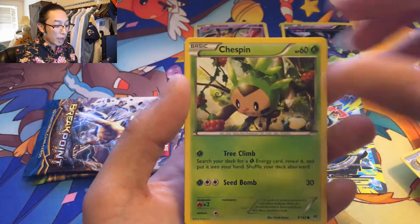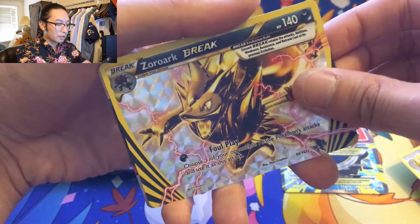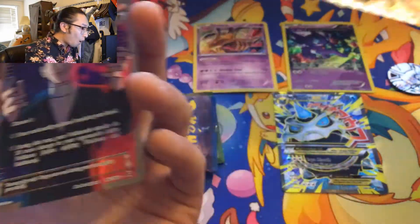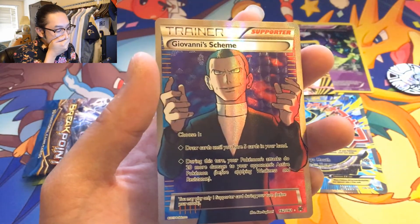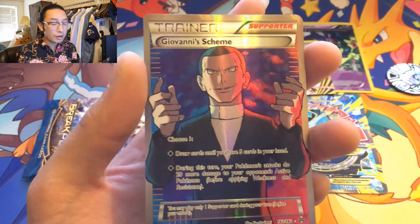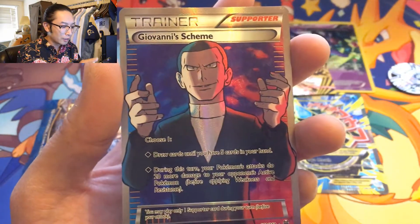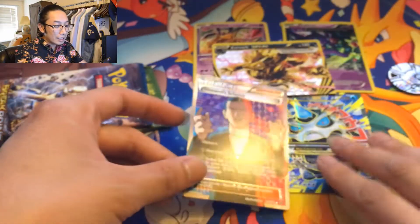Chespin — oh, we pulled this not too long ago. Very cool — a Brigette, Zoroark! Wow, we got a Giovanni's Scheme full art trainer! This is one sick looking card — Giovanni is like one of the evilest characters in Pokémon. Giovanni and Team Rocket are the top dogs. We just got one full art in each three-pack blister — that's pretty sick!